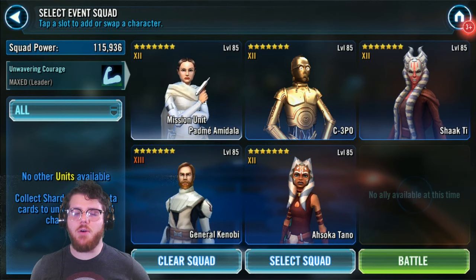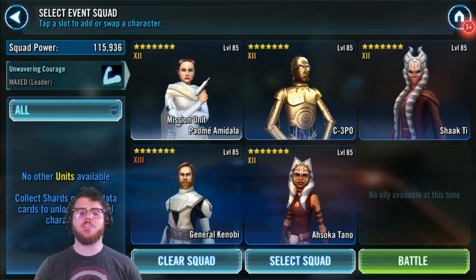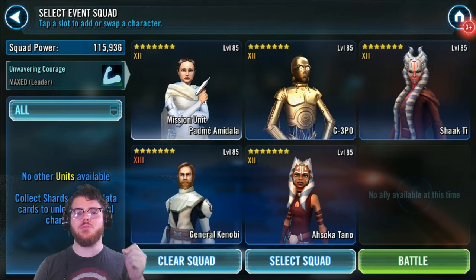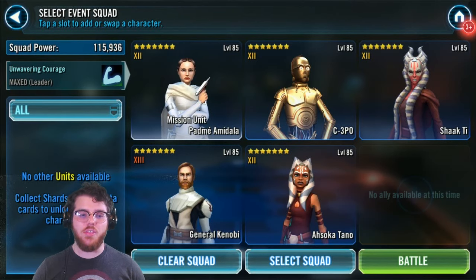Phase two of the new General Skywalker event is here and is very difficult. It took me many hours to figure it out, but I finally cracked the code and know how to replicate success and teach each of you how to do the same. I'm going to go over mods and gearing right now because it's very important you get the speed in a specific order and that certain characters have a certain health threshold.